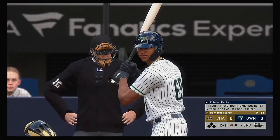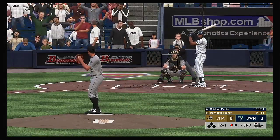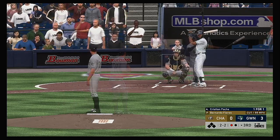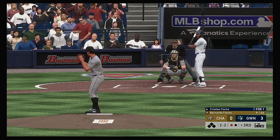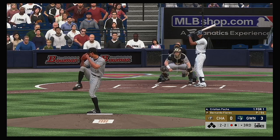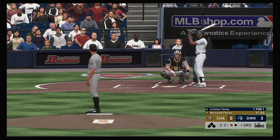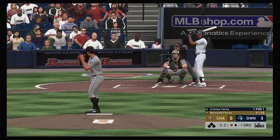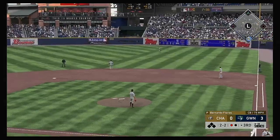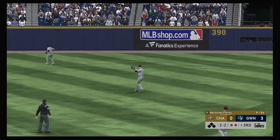Riding in once again: Christian Pache — he hit a two-run jack in his first at-bat. Two and two now. Bases are empty, one man out. He got the fastball where he wanted and just pulled off of it. Lofted in the air out toward right center — Rutherford is over to his right as he puts this one away. Two down.